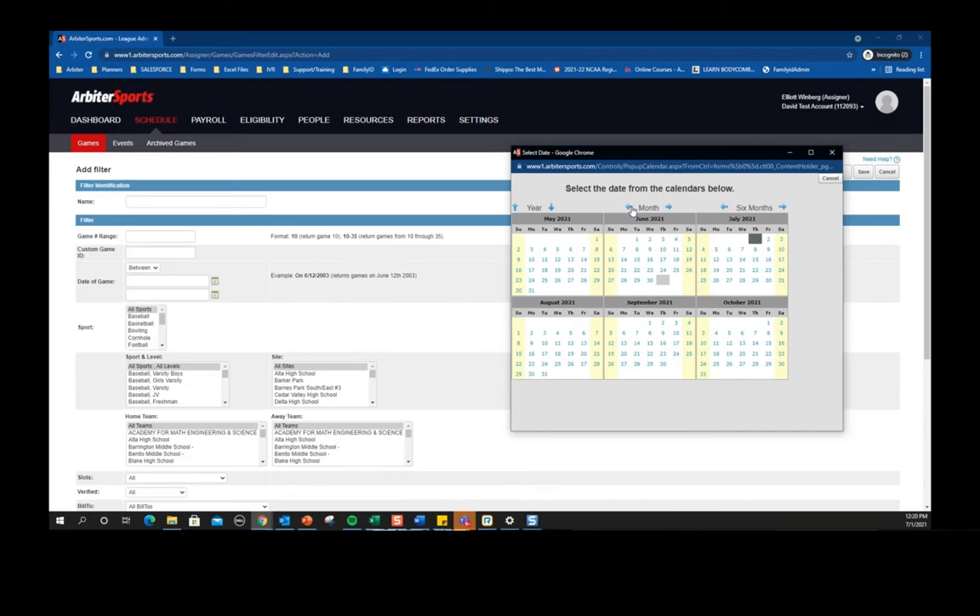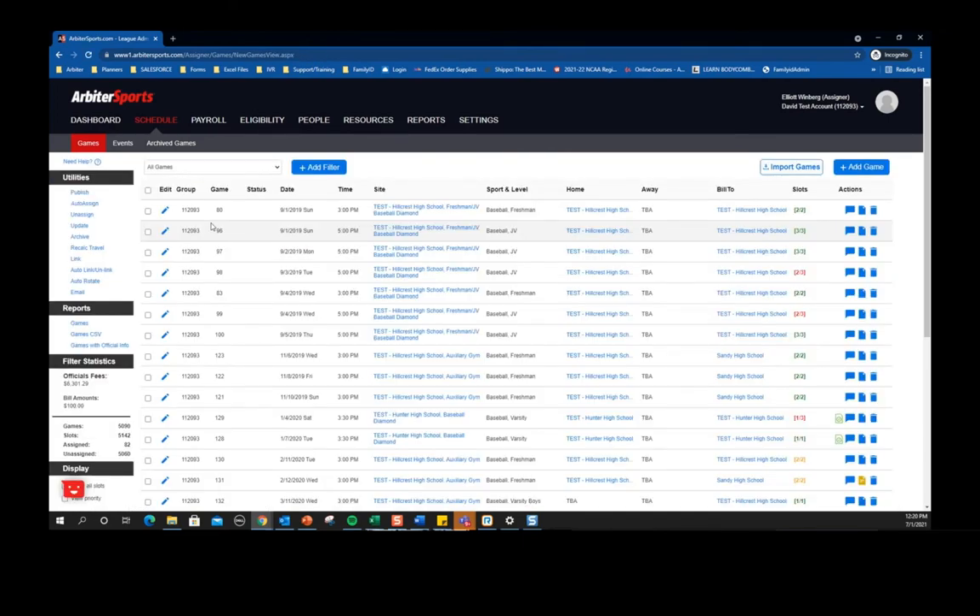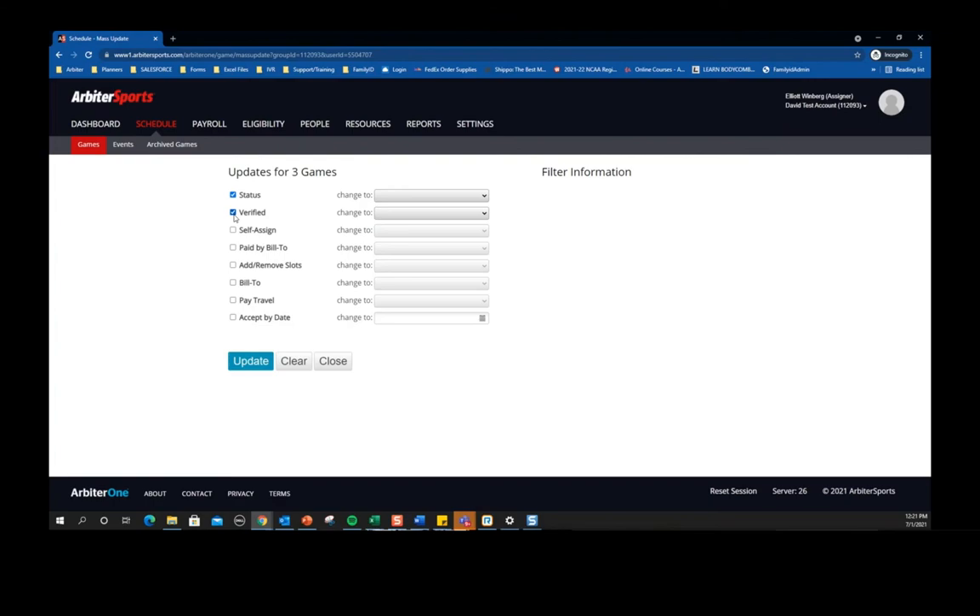Question about what the update button is used for: we renamed mass update and mass archive to just 'update' and 'archive.' The update button does the same thing mass update did previously. We changed the wording because now you can check just one or two games rather than it always being a mass action. It still works the same — if you check all boxes in a filter you could update 5,000+ games at once. It allows you to update things like the bill to on the game, verify a bunch of games at once, change travel to be paid or not, and many other fields.